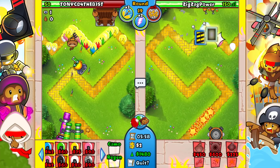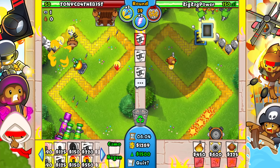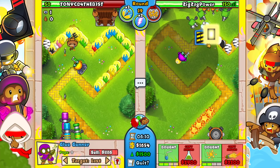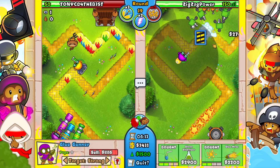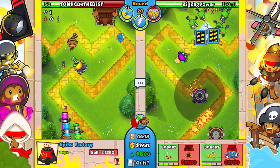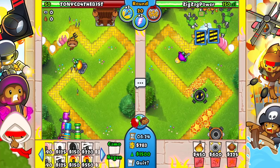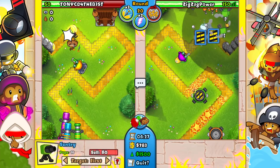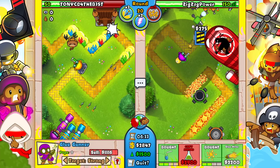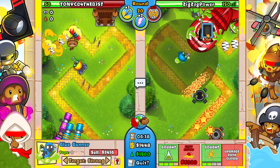I can go for like 20 more eco. I want to be careful in case he sends me a BFB on the next round. I'm going to go for a balloon-to-solver on the glue gunner and upgrade this to the right side. I'm not expecting a BFB quite yet but you never know. It looks like he's actually planning on going late. He does send a BFB — I'll wait a couple seconds then upgrade the glue gunner to balloon-to-solver for extra damage.